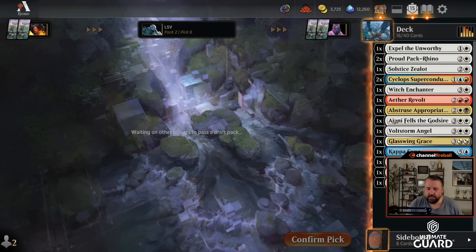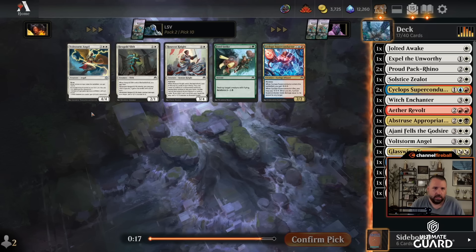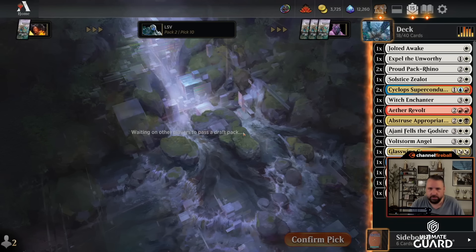And try to just be Boros and not really worry about black fixing — if Abstruse Appropriation works, great. Jolted Awake, wow — that's a late Malevolent Rumble, but I'm not really in a position to take advantage of that. Volt Storm came back — I'll take another Volt Storm, that sounds fine.